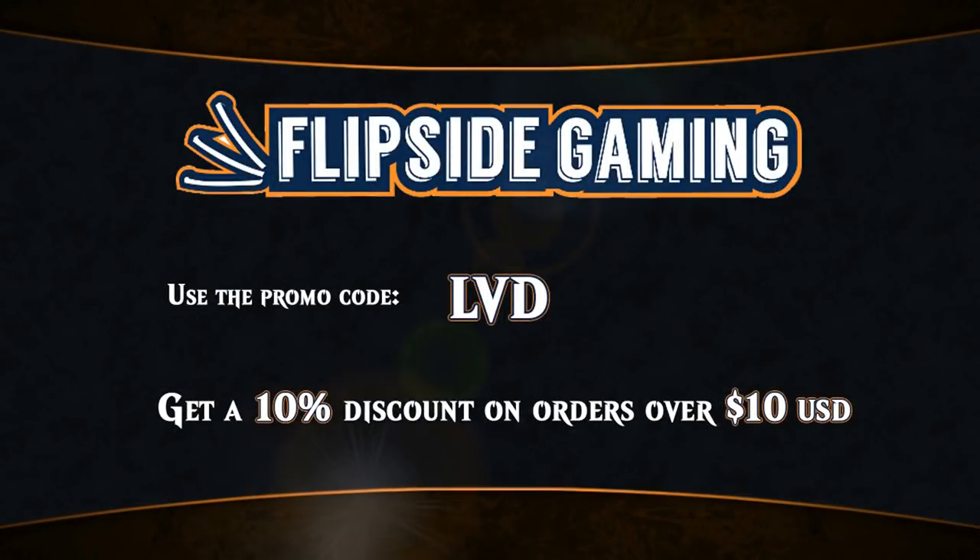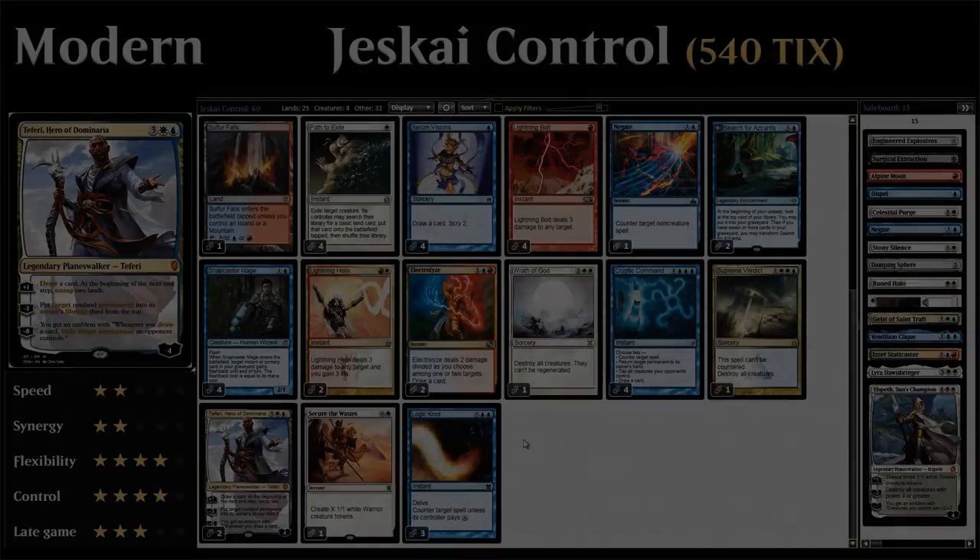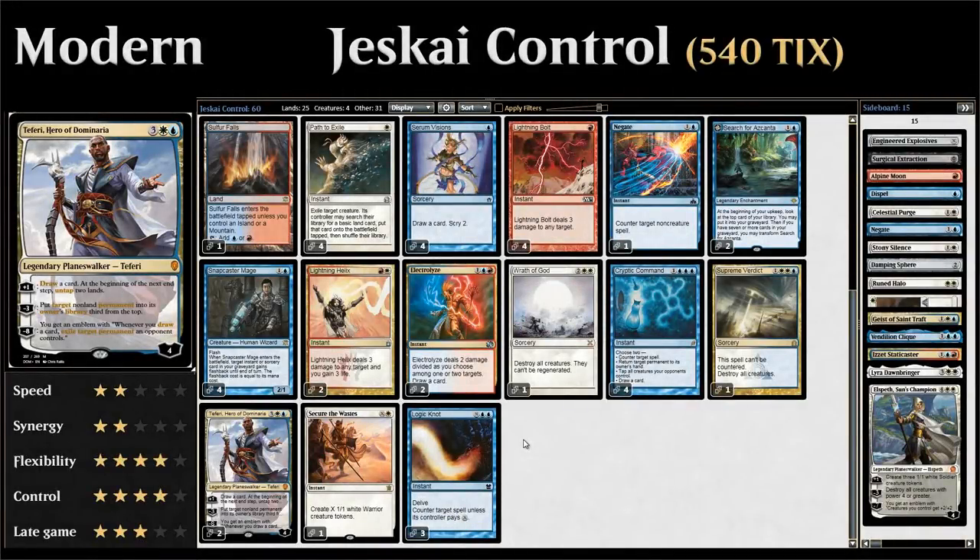Looking for Magic cards at FlipsideGaming.com? You can now use the promo code LVD to get a 10% discount on orders over $10 while supporting the channel. Hello and welcome to another episode of Spike Sunday.